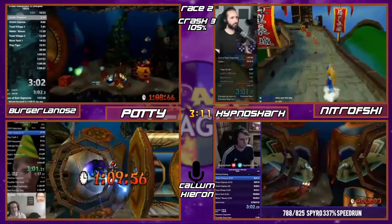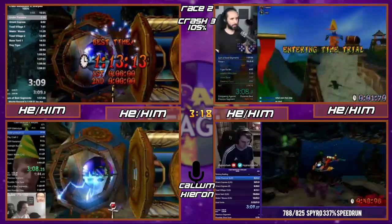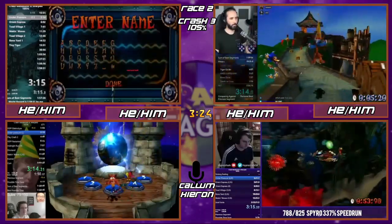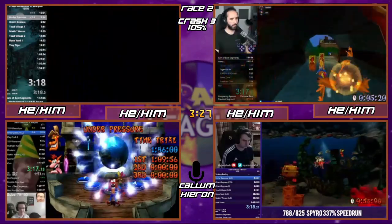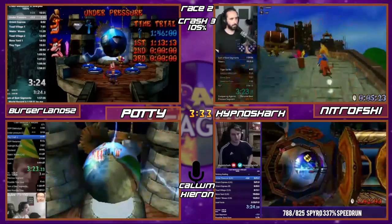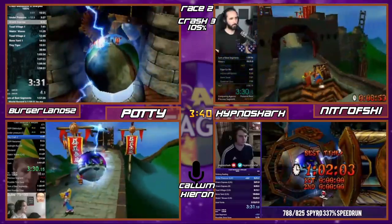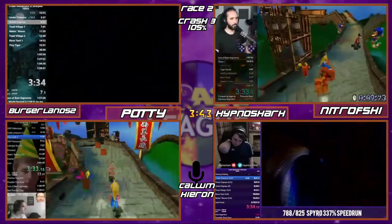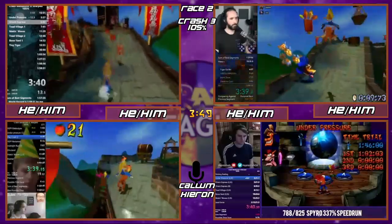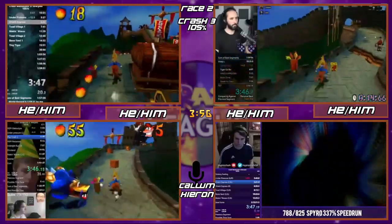Potty gets a perfect 109 — really good. Burger gets a 113. Both of them easily within the gold relic. The gold relic time here is 117. Nitro gets a 102 because he didn't do the Under Pressure one-cycle — he's the only one who didn't. He did get hit, and because of that he couldn't do the one-cycle, since he got the gem beforehand and there would have been no point.